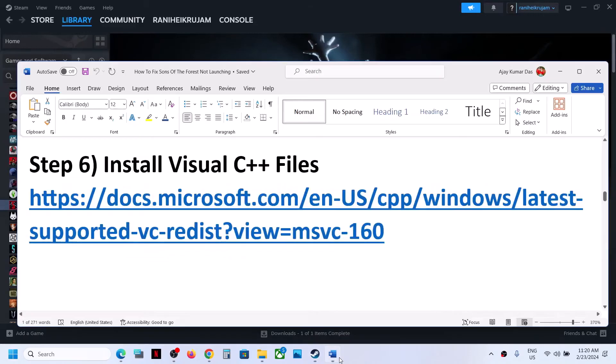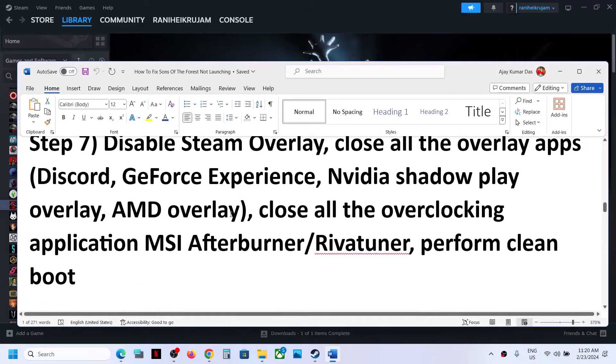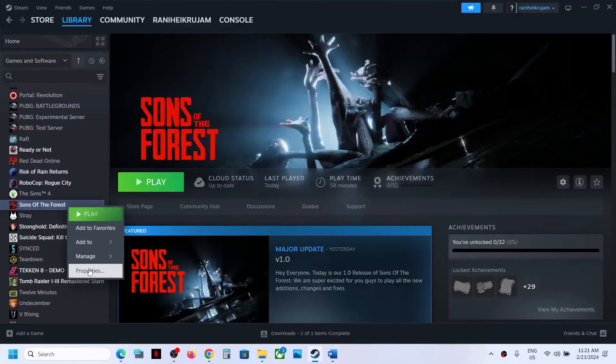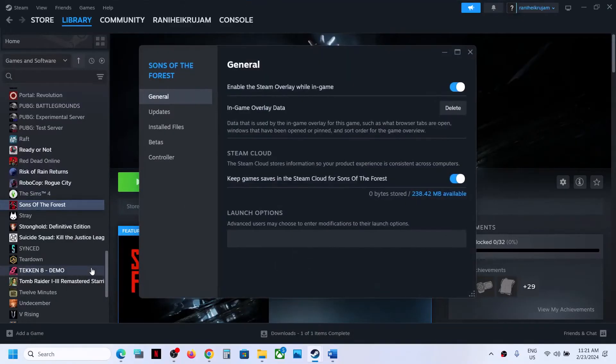The next step is to disable the Steam overlay. Right-click the game, select Properties, and you will see an option that says 'Enable the Steam Overlay while in-game' — turn it off, then launch the game.